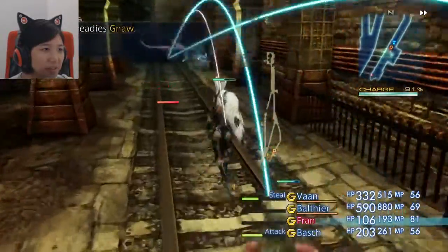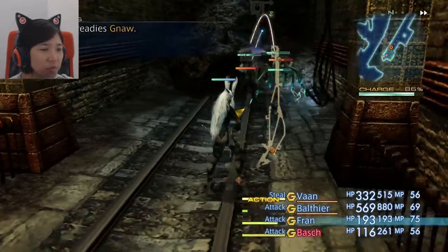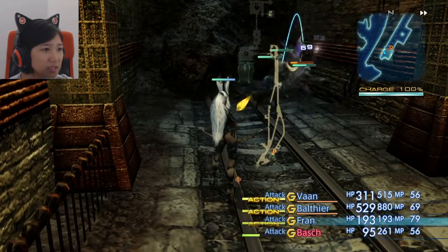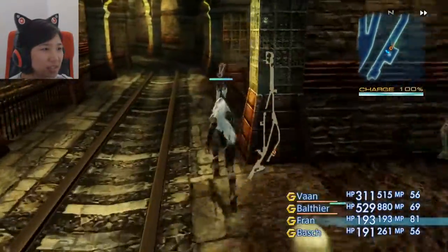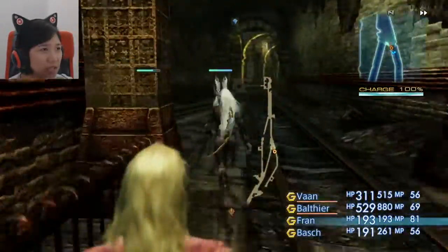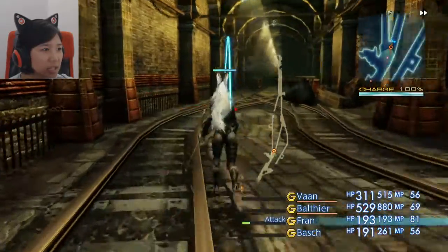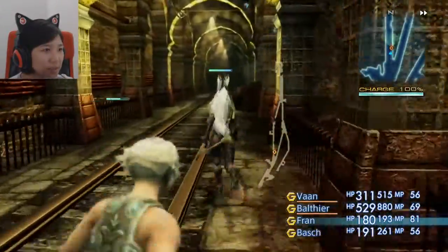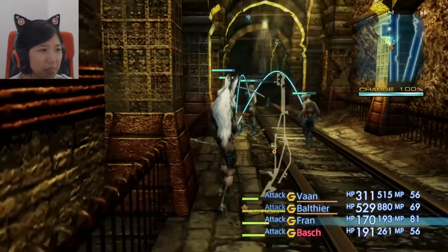Kill him dead. Look at Balthier using his awesome sword — looks so good. Attack of the battery mimic. Excuse me sir, but you are preventing me from getting the map to this place, and I would like the map very much. You are hindering me on my quest. Dead and treasure — 47 gil. Come on, give me more than that. A bronze armor treasure chest, but I don't think anyone can equip that — I don't have a knight. Map was down this way.